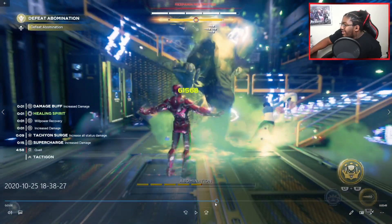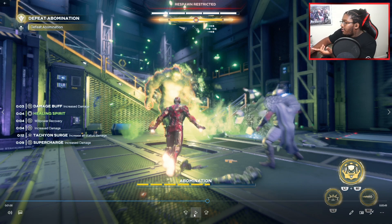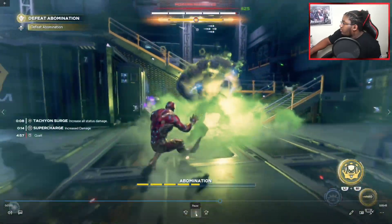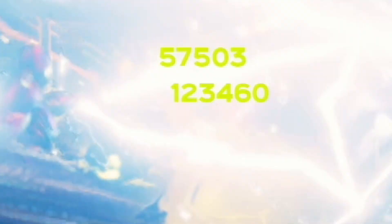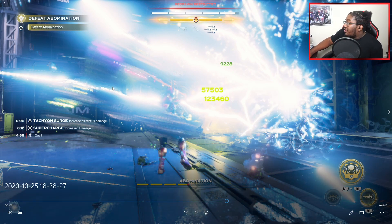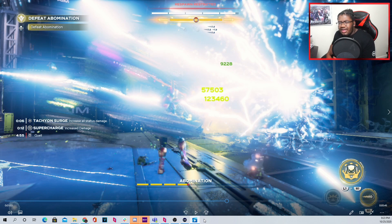Now let me show what it looks like with the status effect active. The damage buff ran out on me but I still have Tachyon Surge and I'm supercharged. Look at this — 100k! 123k right there with the Tachyon Surge buff active, supercharged, with the status effect and the battery build. That's hitting 100k just with that combination. I also activated the Tactic Gun which I believe increases damage as well.